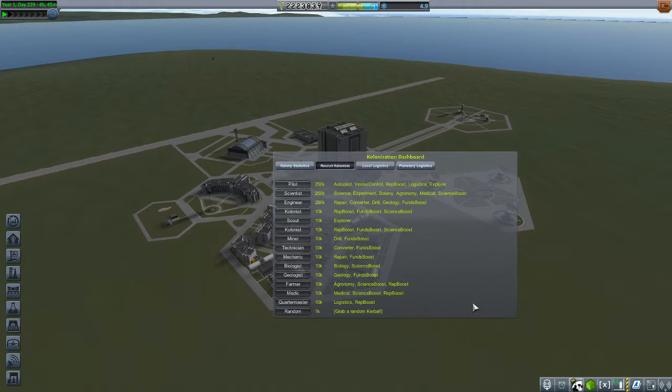These people are focused on one thing, and they are the kind of folks we can actually leave on our station for the long haul. So for our first trip out we definitely need a quartermaster to enable logistics. Let's see — we want a farmer, a geologist, a biologist, a mechanic, a technician, and a miner.